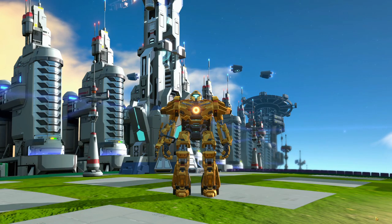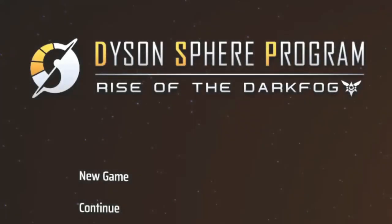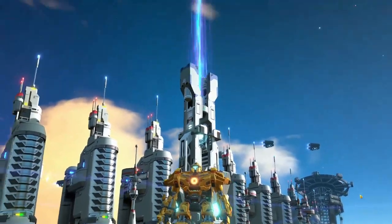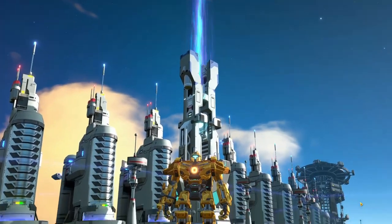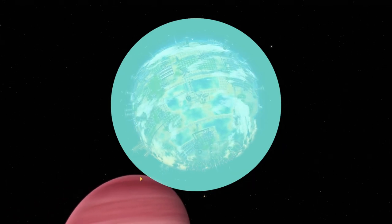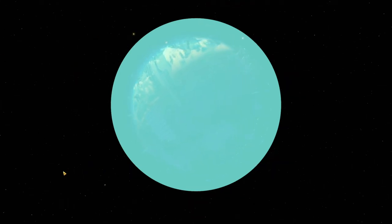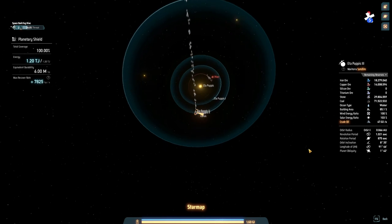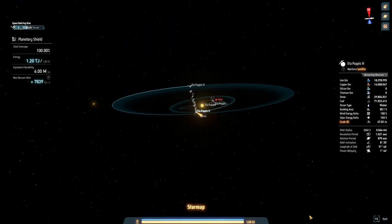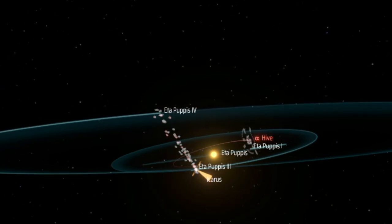Hello everyone and welcome back to Ado's Playtime. Today we're jumping back into Dyson Sphere Rise of the Dark Fog. In the last episode we were able to get a hold of our planetary shields and we are looking really good. As you can see our home planet here is looking very, very protected. The only planet we're really utilizing is Edus Pupus 4, and it's the only one we're leeching all the resources off of.